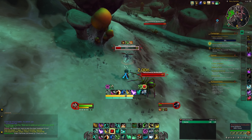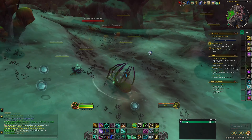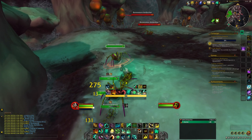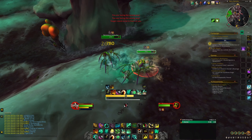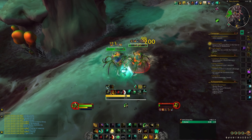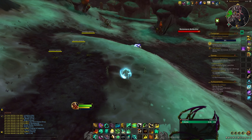Moving on to something a little more combat oriented, we have Threat Plates. There are a lot of nameplate add-ons out there, and depending on what type of player you are, you might prefer a different one. But I like Threat Plates because I enjoy tanking and it's the easiest right out of the box for me to know when I have aggro on enemies. The visual style of Threat Plates makes it the most obvious. It also has a handy feature that tells you when mobs are needed for a quest. This add-on has a ton of depth and automation to it, so let me know in the comments if you want to see more on that.